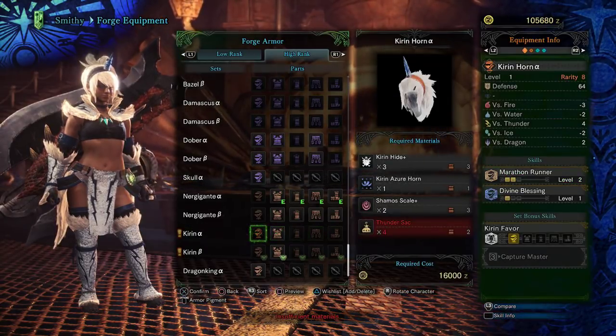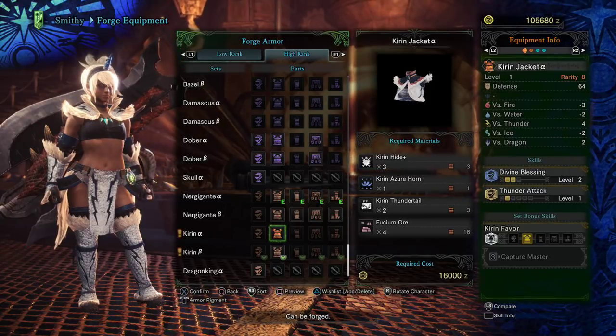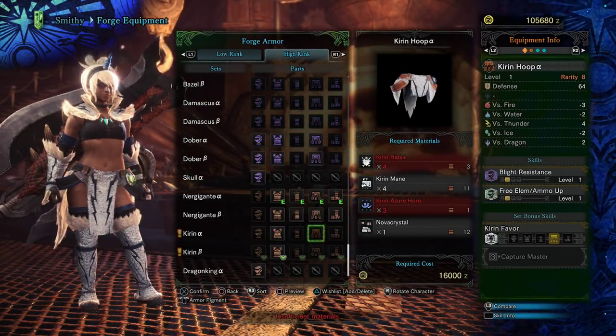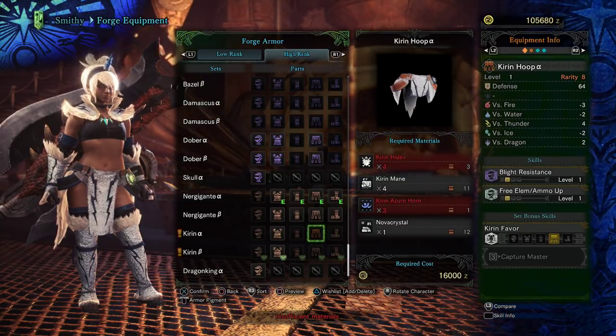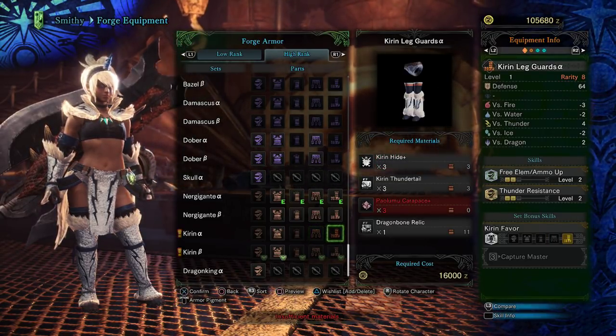So Marathon Runner, Divine Blessing, Divine Blessing, Thunder Attack, Thunder Attack, Marathon Runner, Blight Resistance, Free Element, Slash Ammo Up, Free Element, Slash Ammo Up on the pants, and Thunder Resistance.